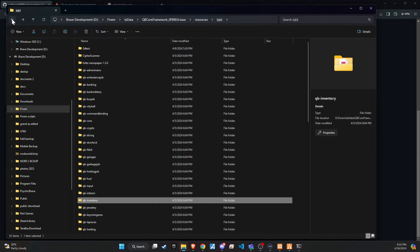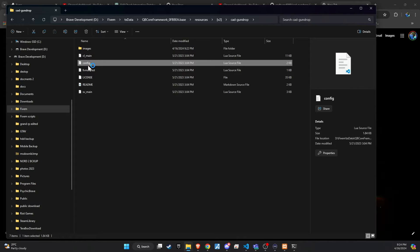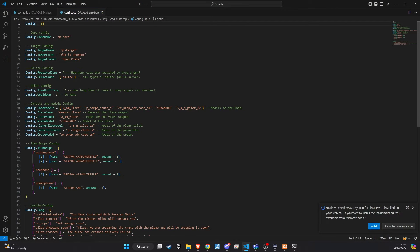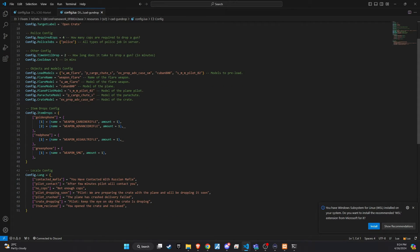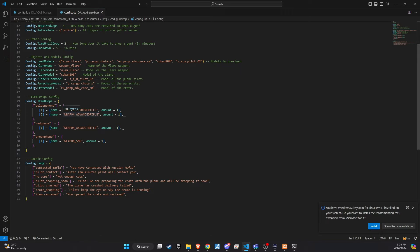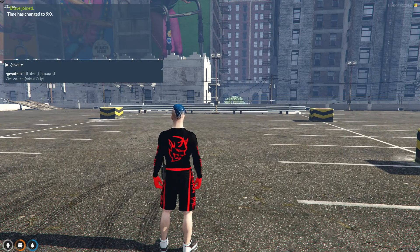With these preparatory steps out of the way, the script is now set up and ready for deployment. The next phase involves diving into the script's configuration file. When you open the config file, you'll have the option to select the targeting system for the airdrop, as well as adjust how long it takes for the airdrop to arrive once activated. You can also customize the appearance and functionality of the airdrop to suit your server's theme, changing everything from the parachute to the crate itself. Additionally, the script includes three different phones, each providing a different set of weapons. You have the flexibility to change these weapons according to your preferences, allowing you to tailor the content of each airdrop to enhance gameplay or balance the server's dynamics.